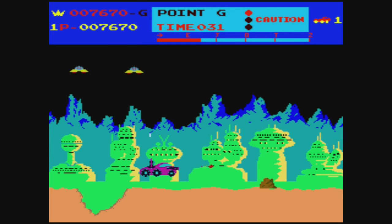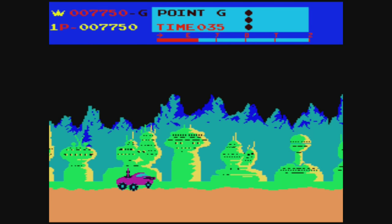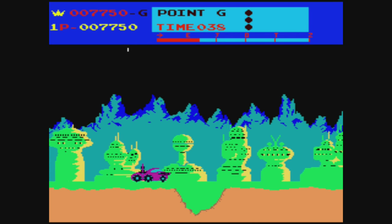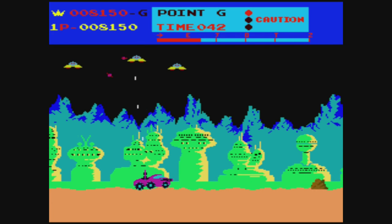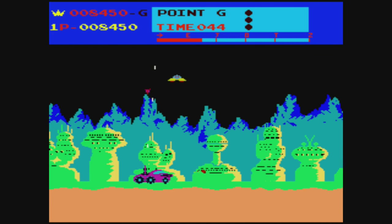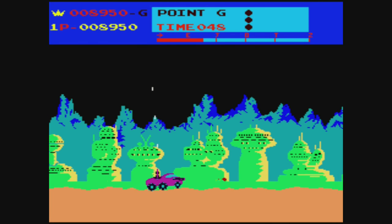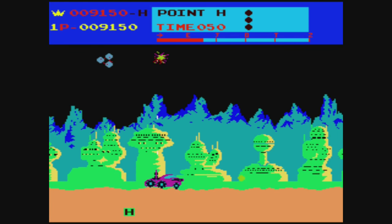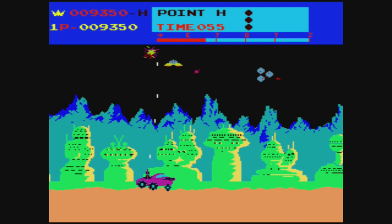I talked about parallax scrolling back when I played 1943 as well — they used it there to give a good sense of depth and height. If you had never seen this before, this game would have been pretty incredible when you saw it for the first time. You would have thought — whoa, it looks really cool. So even though I'm in this crappy purple buggy with really crappy controls, this game would have blown some minds when it first came out.